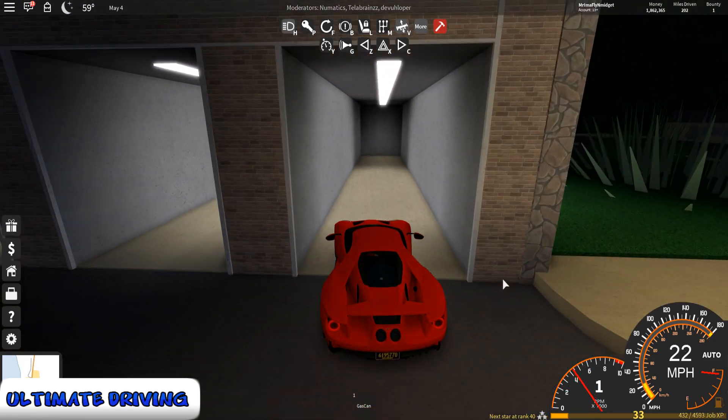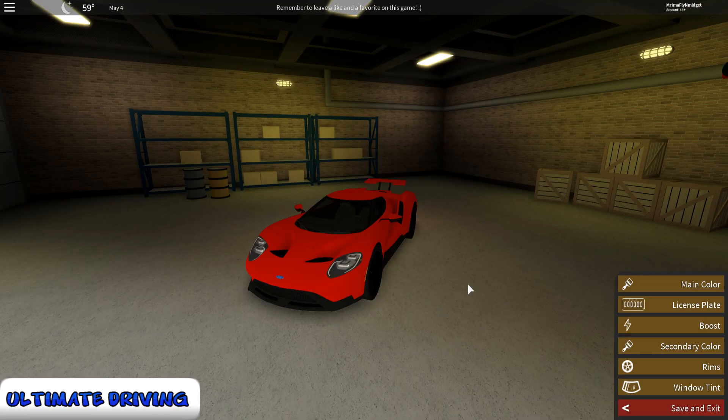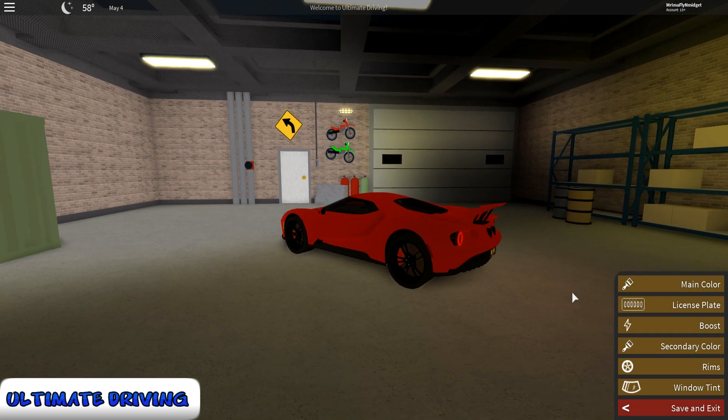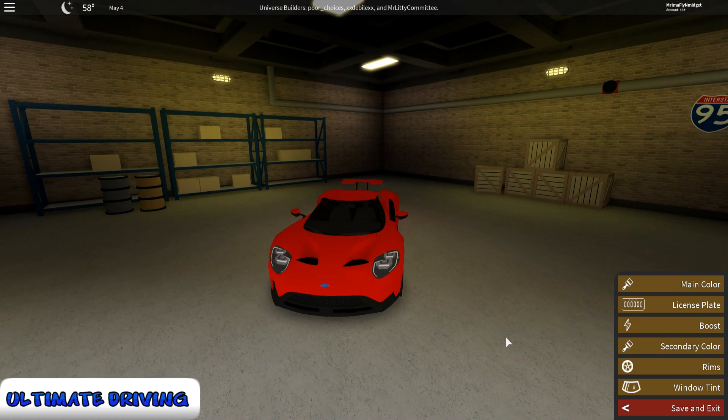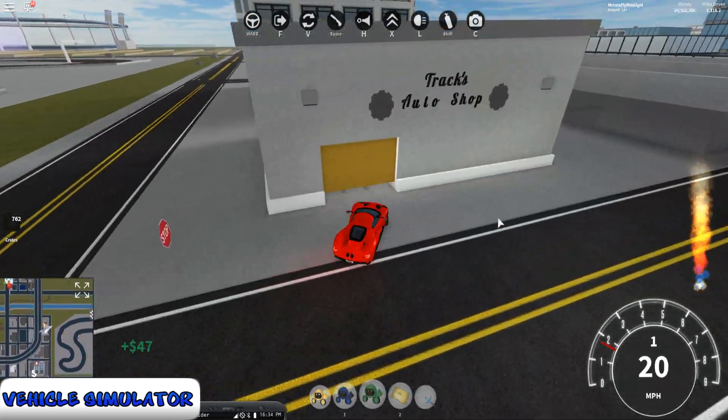When it comes to the garage in Ultimate Driving, it's not terrible. However, the biggest bummer is the fact that you have to buy a game pass to do a lot of different customization with your cars. It is nice that you can change the color of your car, change the license plate, add some boost, secondary color, rims, and window tint — the necessities are there but nothing too crazy. You can't get the craziest looking cars in this game because it is going for a realistic feel. I'm gonna give it a 3 out of 5 stars.